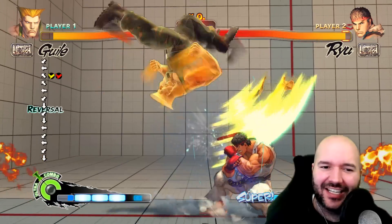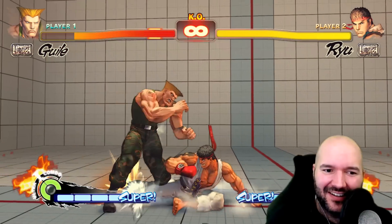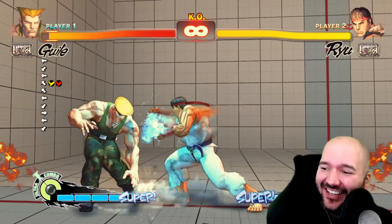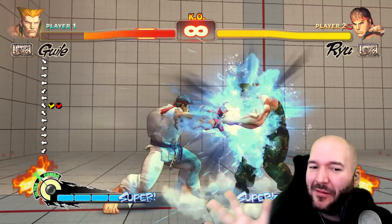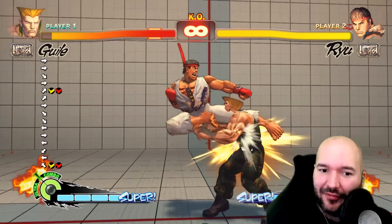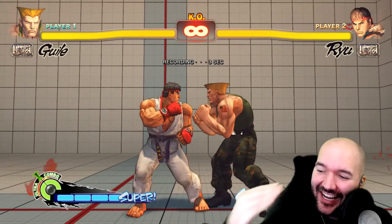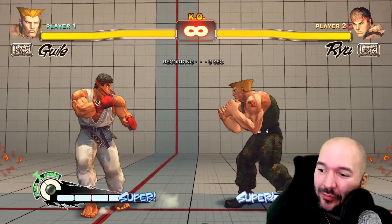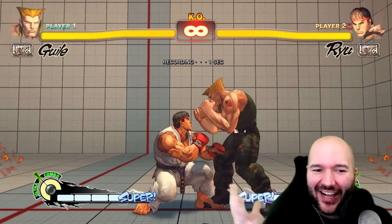Here Ryu is doing a jump-in into a combo. What happens if I flash kick? He blocked it — but this is a CPU dummy recording doing the same inputs every time, and yet he still blocks the flash kick. That is a safe jump — it's a type of option select. He's doing one set of inputs every time, yet he gets two different outcomes: either a block or a combo, depending on whether I do a wake-up flash kick or not. The idea is you want to land on the opponent right as they get up — while Guile's flash kick is still becoming active, I have time to land and block.